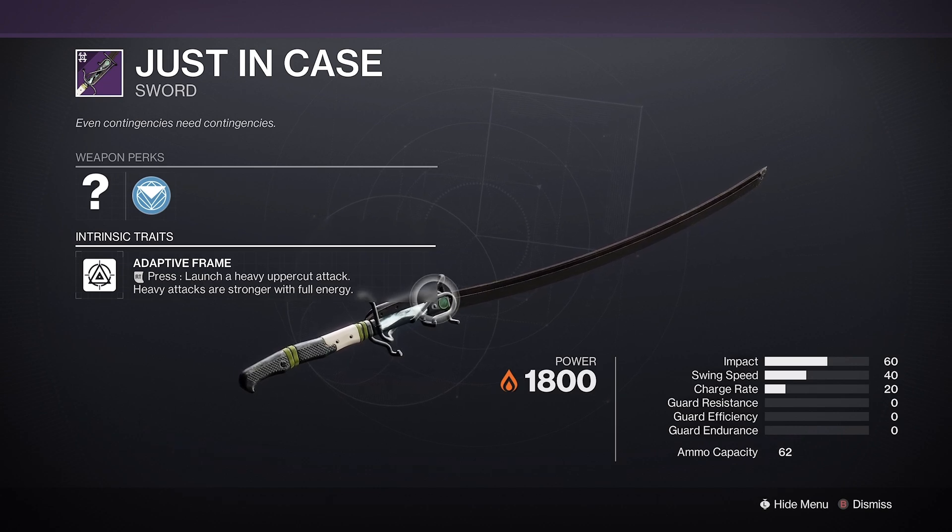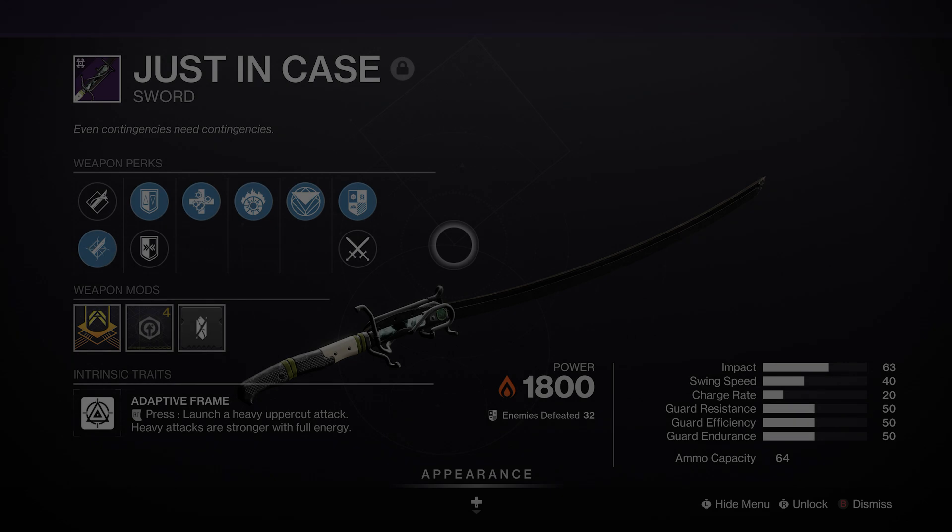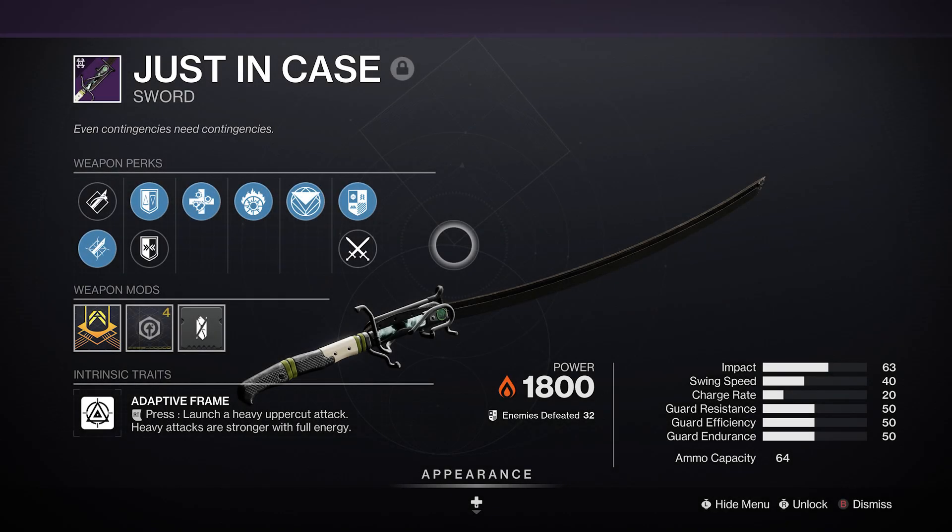From here, the paths diverge a bit. If you're looking for a reliable all-round sword for Solar synergy and general use, slot either Unrelenting or Tireless Blade in your third slot, and in the final slot you'll want Incandescent.